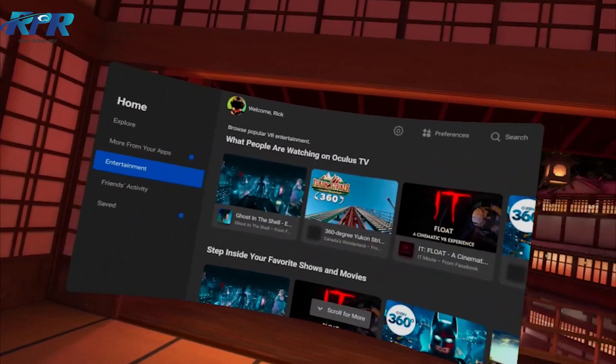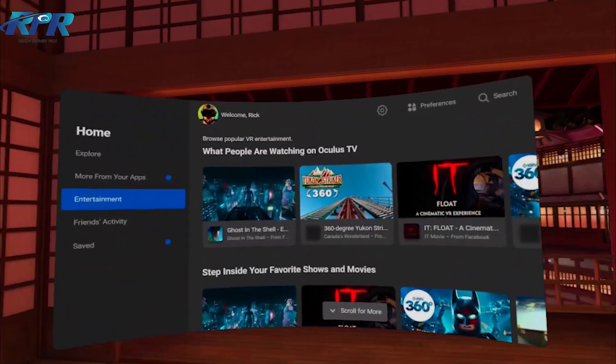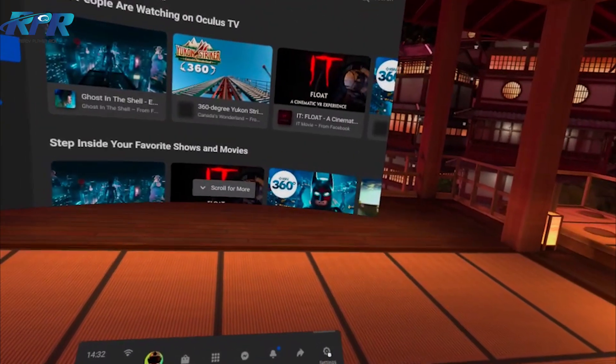What's up guys, welcome back to Ready Player Rick. I hope you're all doing really well. In today's fairly quick video we're going to be taking a look at Air Link, so you need to have your Quest updated to version 28.